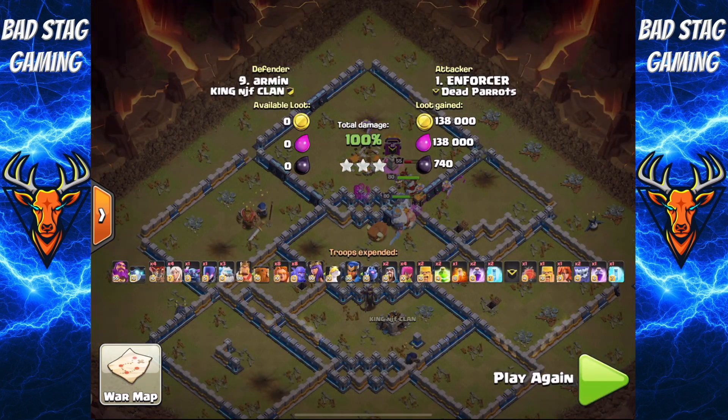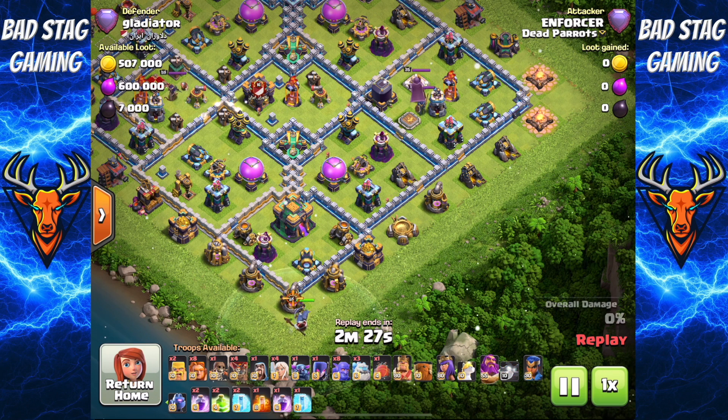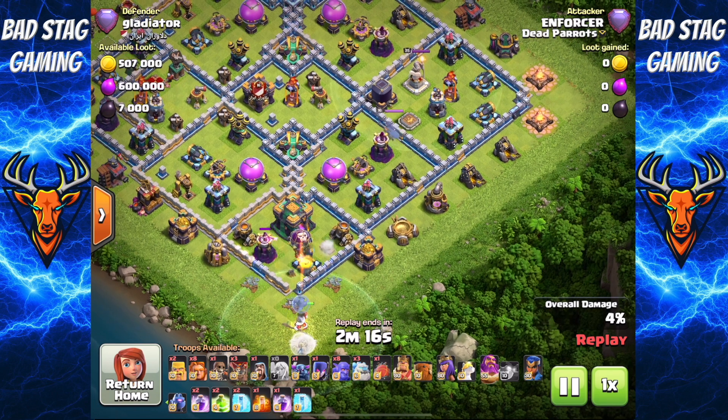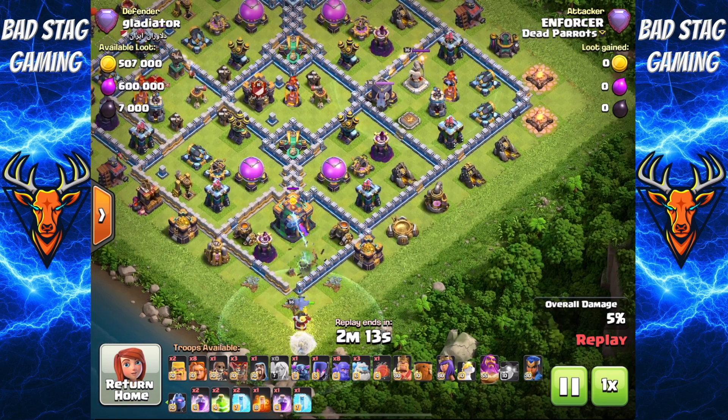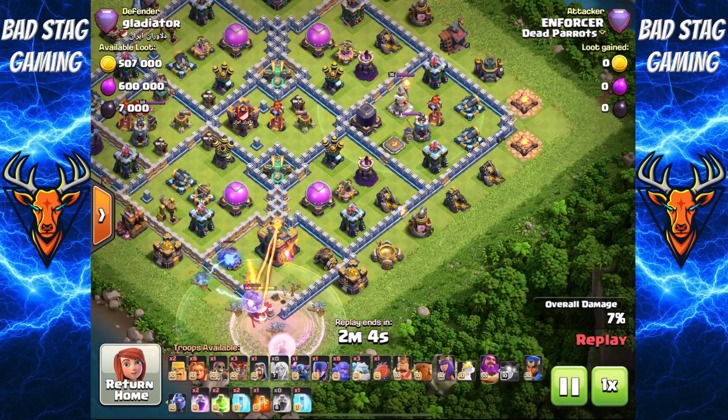I'm going to show you a couple of other attacks I did in Legends League, so let's have a look at those. This first one's a pretty typical Legend League base — we've all seen them, they can be pretty annoying, these little boxy bases. But when I see something like this, especially with the town hall so exposed, I have to warden walk it. With this attack be mindful it can be very tight on time, so if you're going to warden walk, make sure there aren't loads of storages to slow the warden down. I usually throw a haste down on the warden as well just to speed things up.